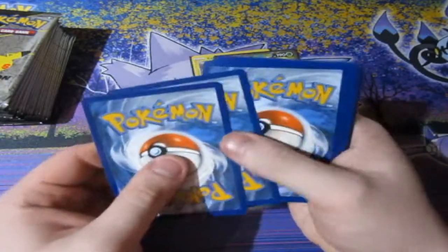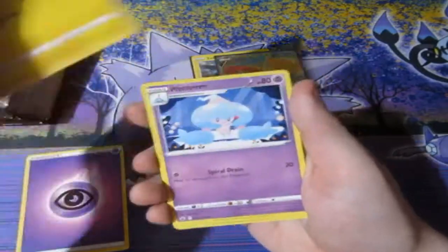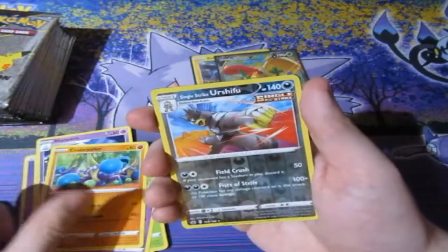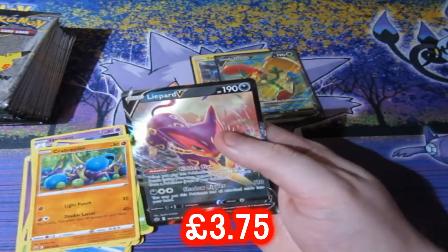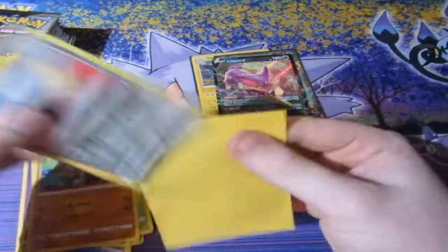Just to let you guys know, I have never pulled an alternate artwork card ever in any packs, never ever. And it'd be nice to actually pull one in the future, but it's highly doubtful. A Urshifu — oh nice — a Leopard V, very nice, and that was a reverse foil rare. Mr. Miyagi as well — so that's good.